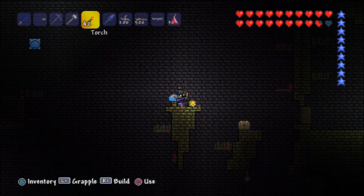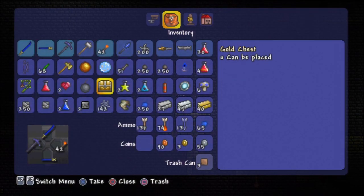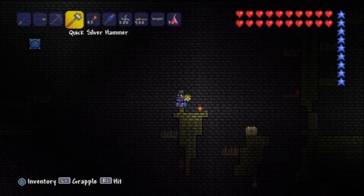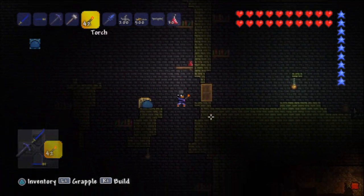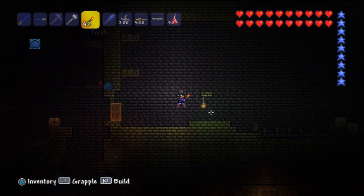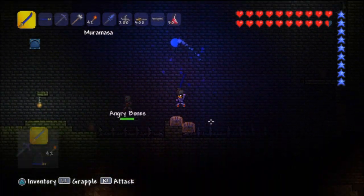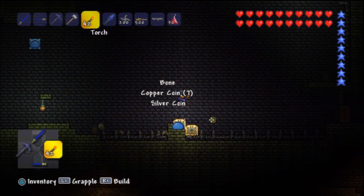Let's go over here and get this. What kind of statue is this? A reaper statue — oh, that's really cool! That's gonna be good in our house. What's in here? Oh my, look at all the chests — there's so much stuff in here! I love loot, I love chests. It's so exciting.